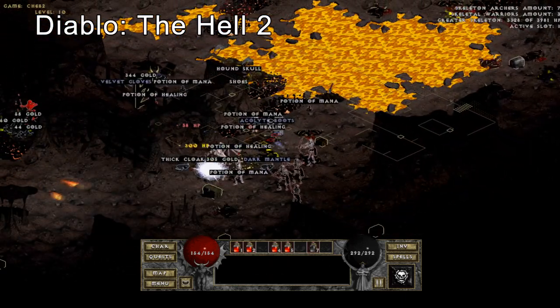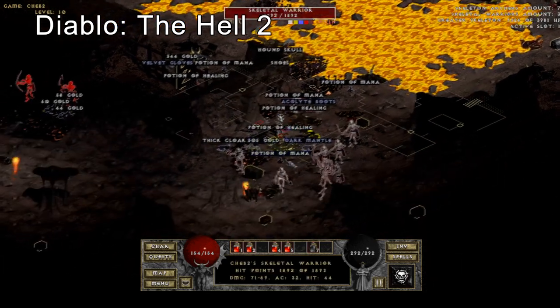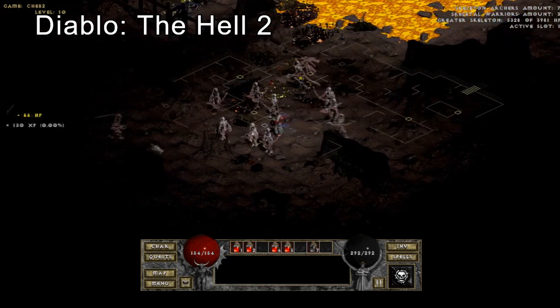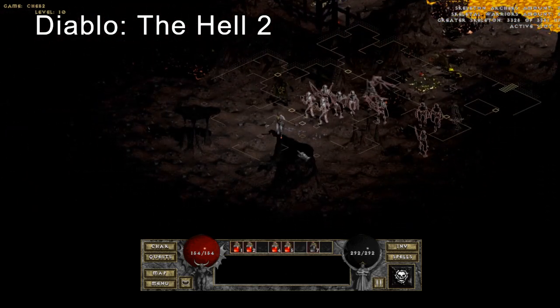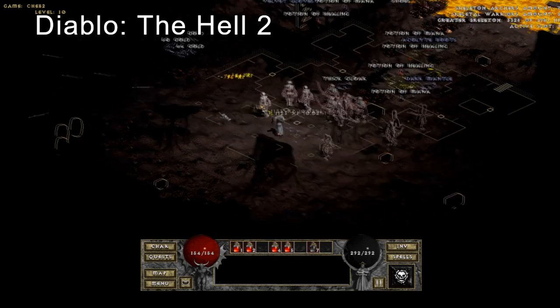My favourite of these is called The Hell 2, and it provides multiple minion classes. One of which is a necromancer who can summon skeleton warriors, skeleton archers and a bone demon. The other is a demonologist with demon minions, and a beast master with animals.